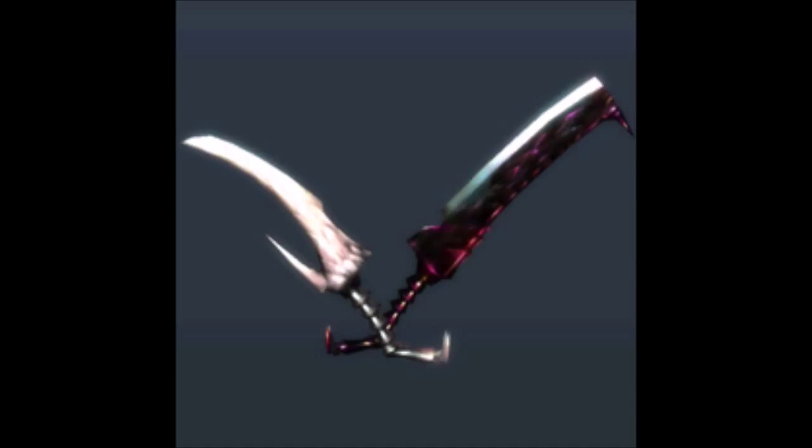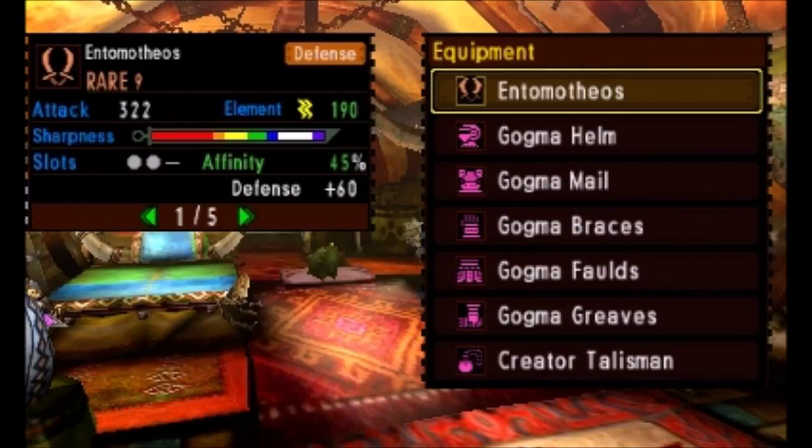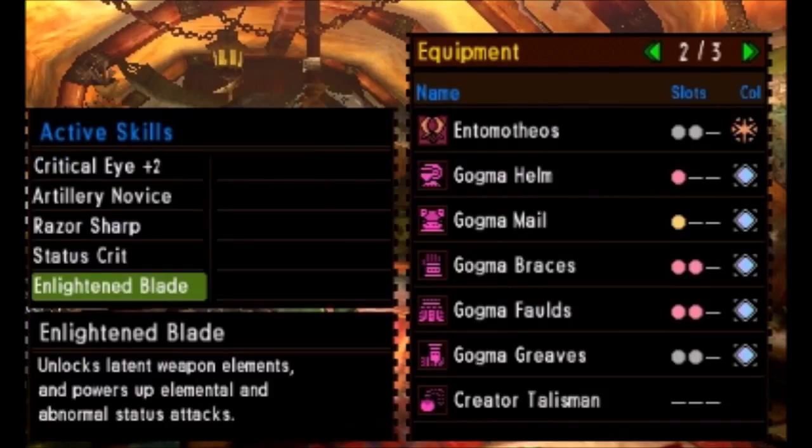Until they awaken. Using Gogmazios armor and the Enlightened Blade skill, the Timotheos add a stunning amount of paralysis to their arsenal, not to mention another 15% affinity. I combine that total 45% affinity with a Status Crit skill to keep monsters immobile as often as possible.